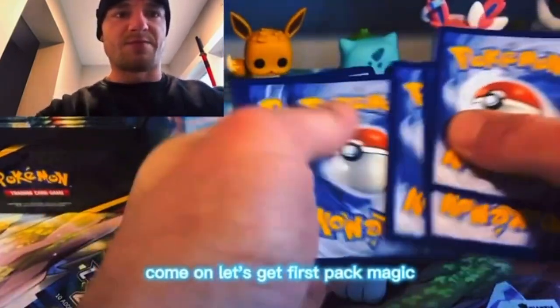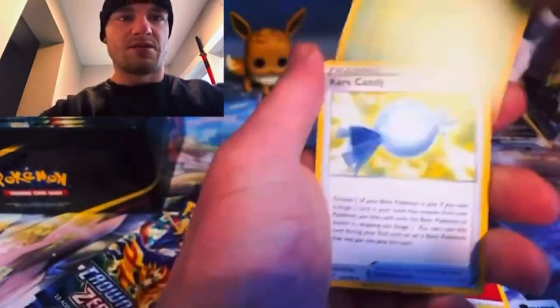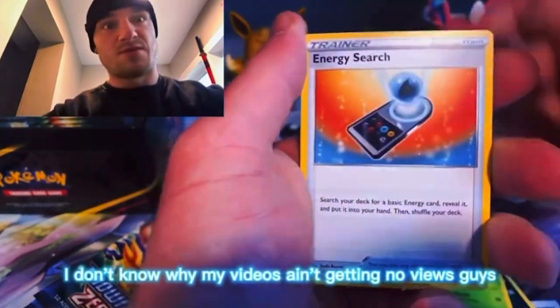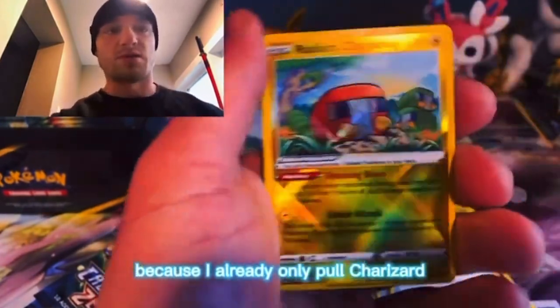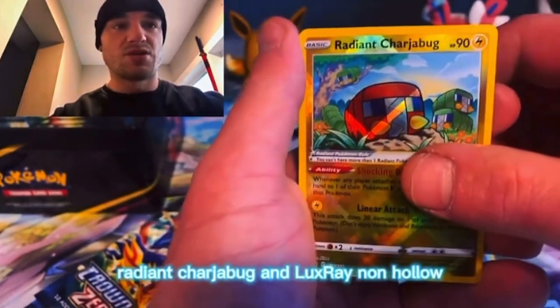Come on, first pack magic — first pack magic — water, it's fire! I don't know why my videos aren't getting any views, guys, that's messed up. Oh, we finally get a Radiant — I already only pulled Charizard, but this is the one that I wanted because it is beautiful — Radiant Chargebug.